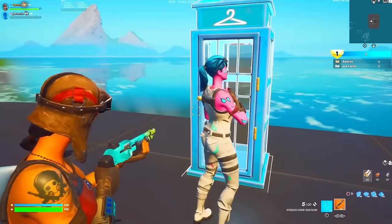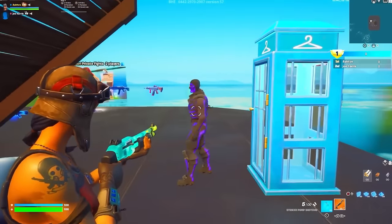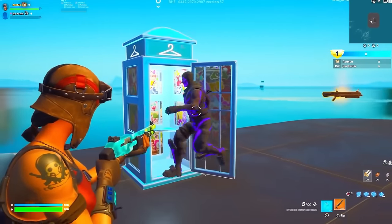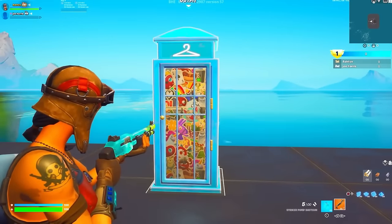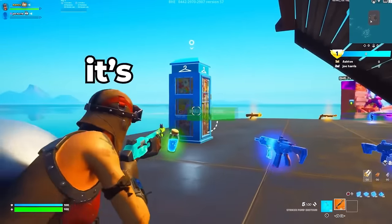Pink Ghoul Trooper — we knew about this. But we didn't know about the Purple Skull Trooper, so they have two OG skins now. But that still isn't what's crazy about this account. I think they're going to show it right now — and that's actually why we're in a creative match, because if this was in the locker, people would think it's fake.